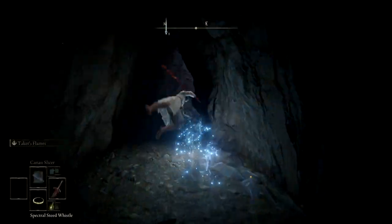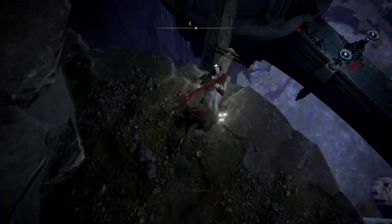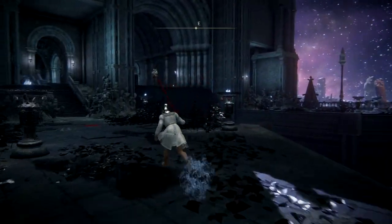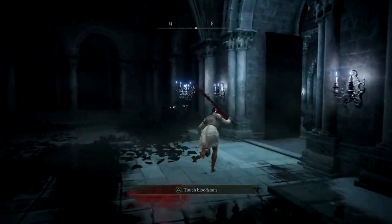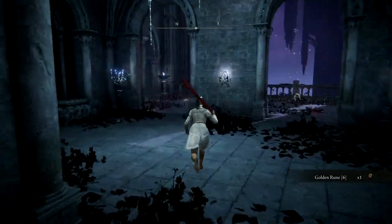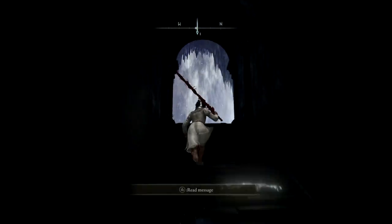There's going to be a Site of Grace that you can save at. Once you're here, go this way, but be careful — there's a little spot we want to jump, but it's very tiny. I almost fell and almost died here, so be careful. Once you jump on these two spots, go up these stairs, go right, then straight ahead a little bit, then right again. And then to the left is where the boss fight is.